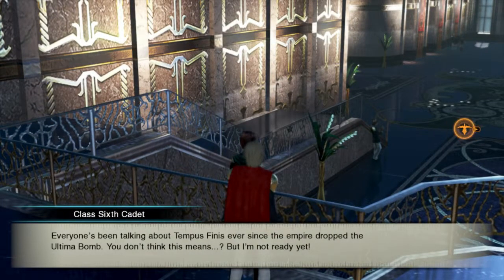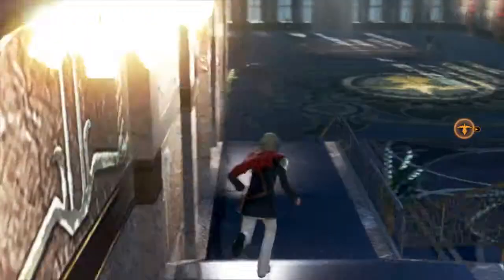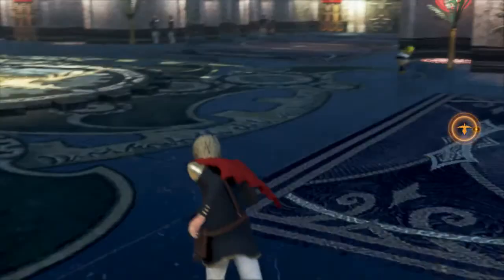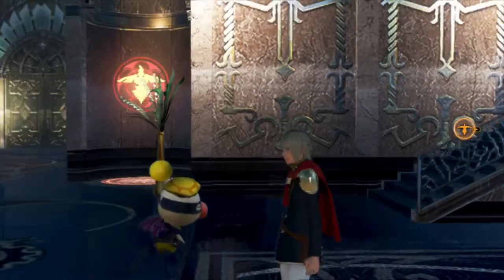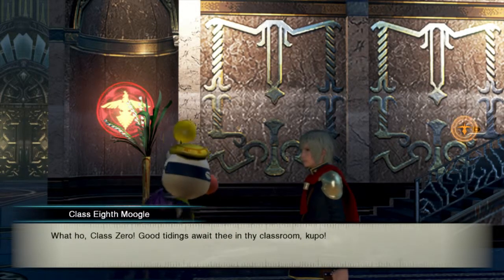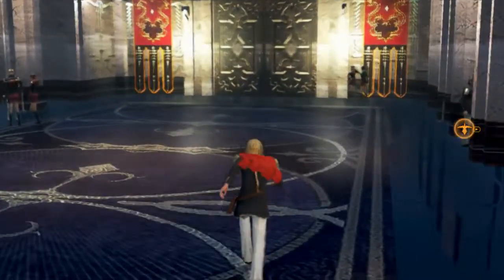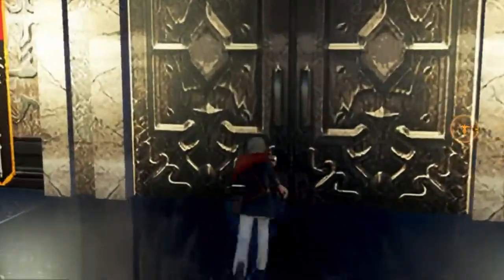Everyone's been talking about Tempest Venice ever since the empire dropped the ultimate bomb. You should just call it an atom bomb — that's what it was. I don't think this means... but I'm not ready yet. It's going to mean all-out war, I hope you know that. Class Zero, good tidings await thee in thy classroom. I guess we will go to the classroom now.